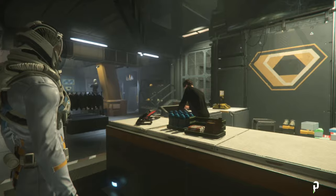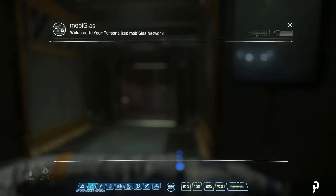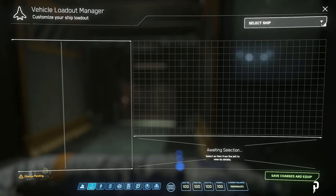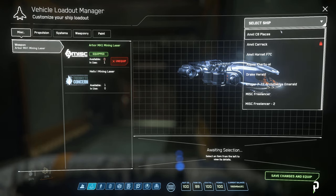Now that you've purchased your new mining head and consumables, hit F1 to open your MobiGlas. Under your vehicle management app, find and select your mining vehicle. Here you can attach your new mining head and then attach your mining consumables.